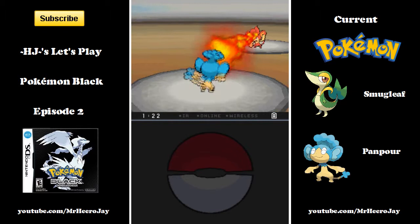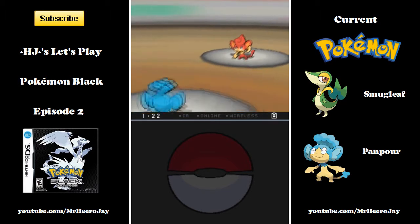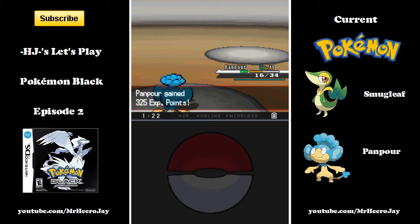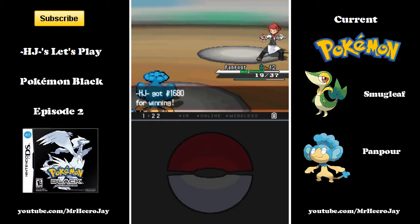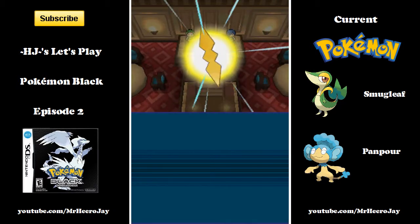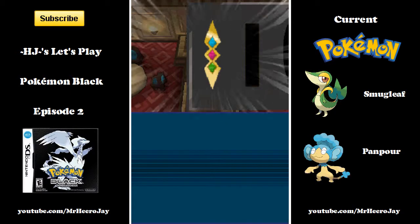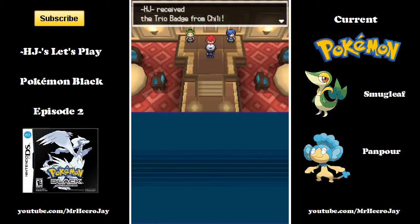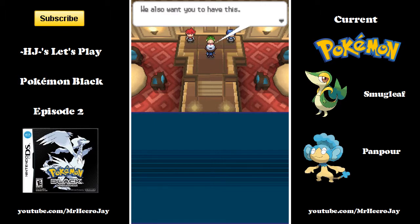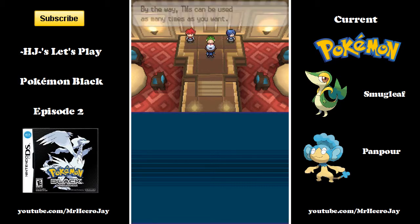Lather, rinse, repeat. Incinerate does nothing, Water Gun does a whole lot. I didn't equip Berries to my Pokemon before the battle, but I should have — Smug Leaf might have lived and I wouldn't have had to pop the potion. But I won anyway, so it's not a big deal. He gives us our first badge — the Trio Badge, the one with three jewels on it. Plus a TM — Work Up, which is kind of like Rage.